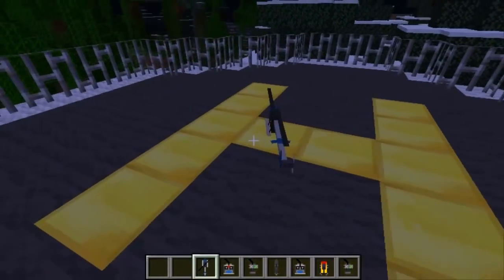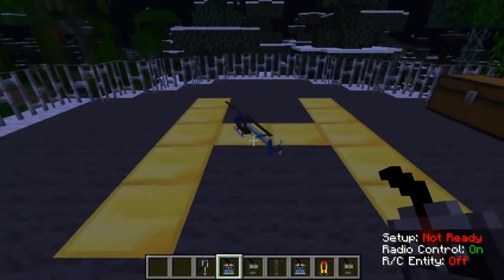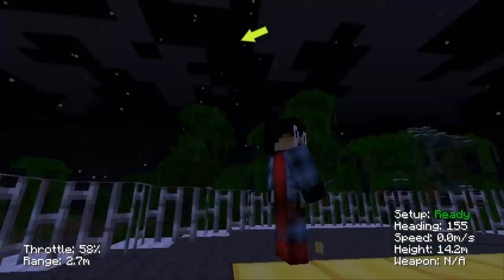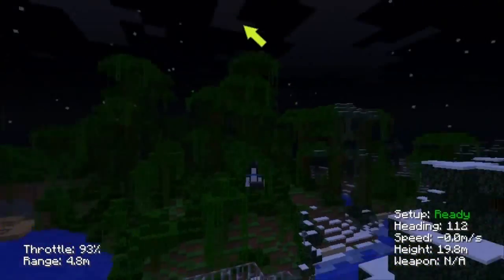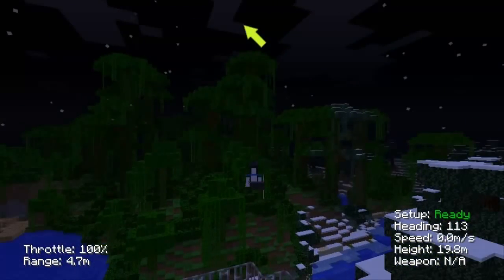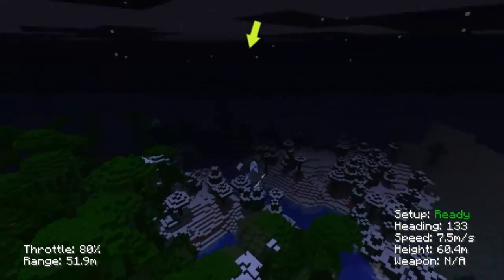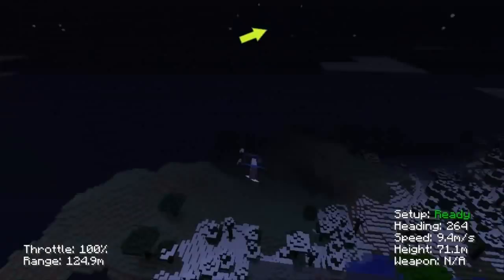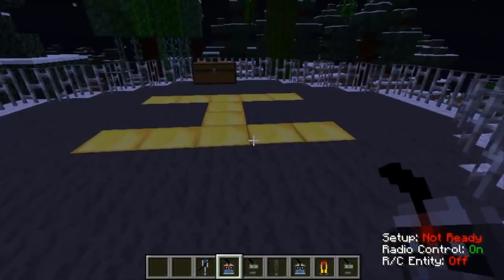Now we're up at the helipad. We got the remote control helicopter. You need the channel A controller like everything else, and all you do is right-click. This one's actually pretty easy to control — W to go up, S to go down, and don't crash this one because it blows up. Spin around using A and D keys, and if you want to start going forward you press the arrow down or arrow up key. You use the arrow keys and WASD for this. Oh god, this is awesome.